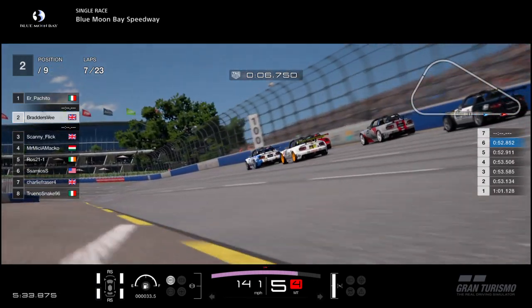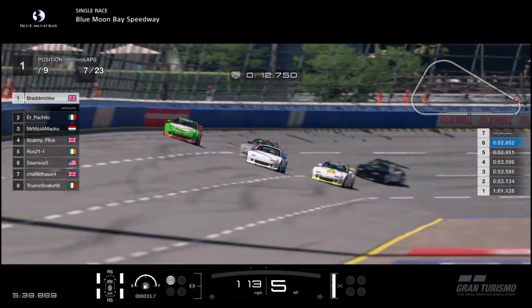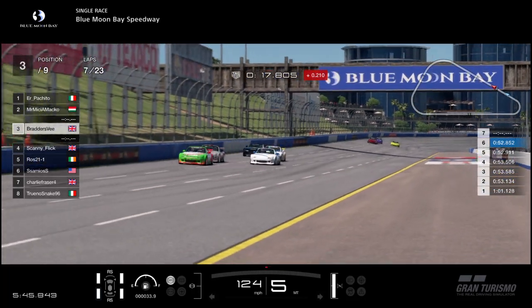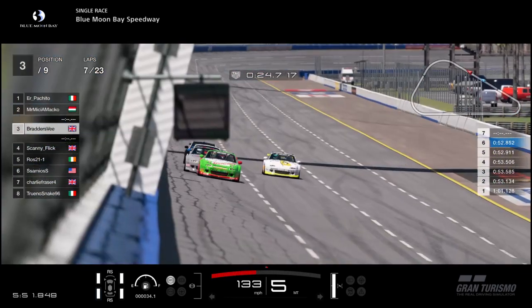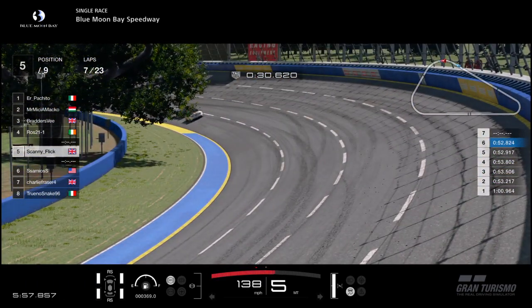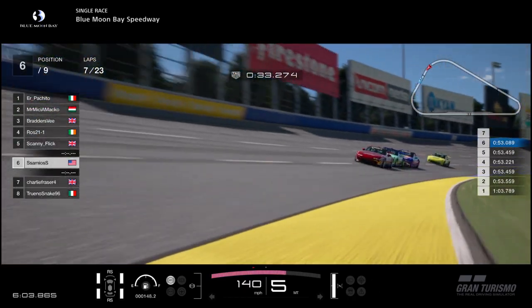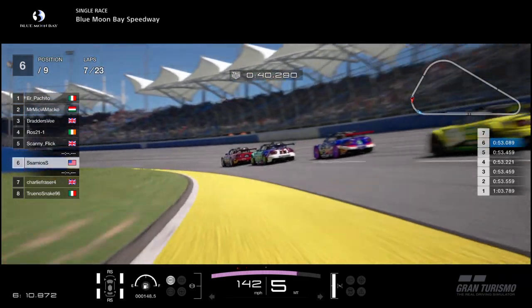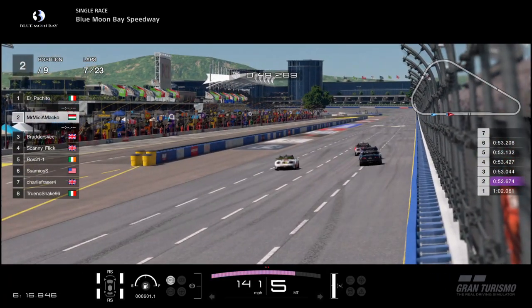At the lead we've got Braders V on the inside being pushed by Scanny Flick, with Pakito and Mako on the outside and Ross in 5th. A great run on the high side from Pakito — he takes the lead and slots in ahead of Braders V, yes, thanks to the work from Mako. Those two working very well in these early stages. Further back, Sammy is still leading the 4-car pack, and as long as they work together they might be able to catch up in about 10 laps. Currently running 53.0s, which is still not good enough compared to the top 5 — the top 5 really have it down well.